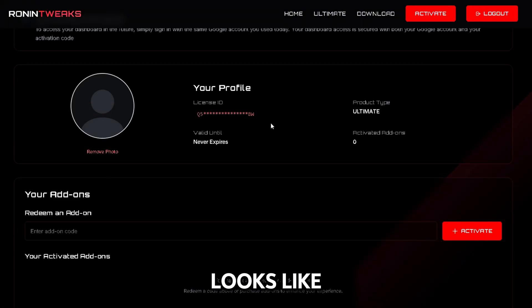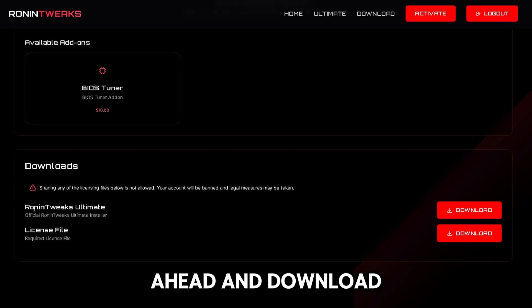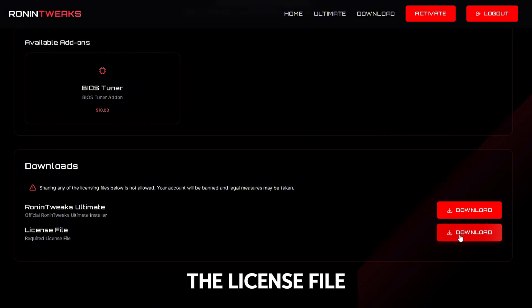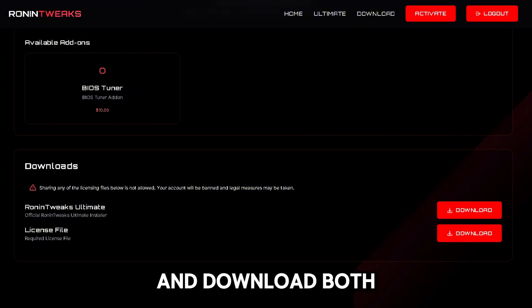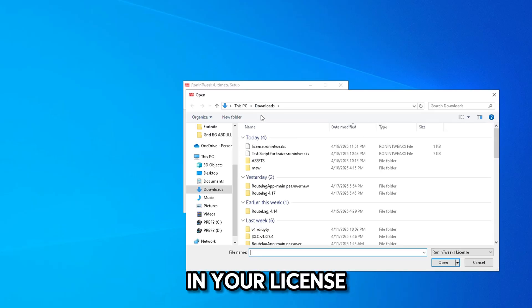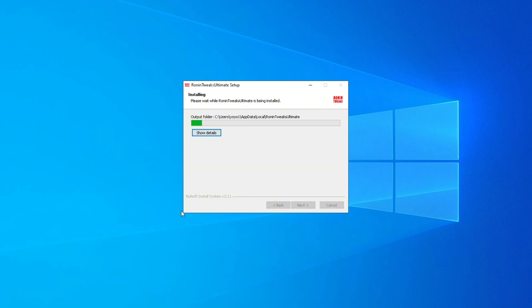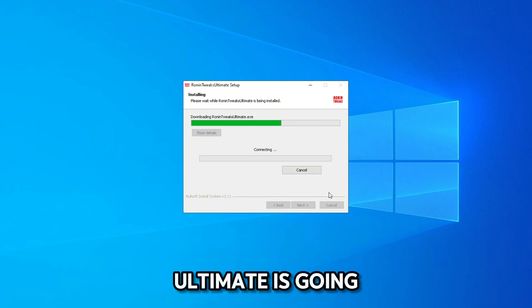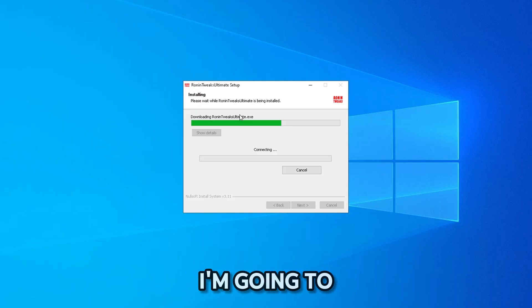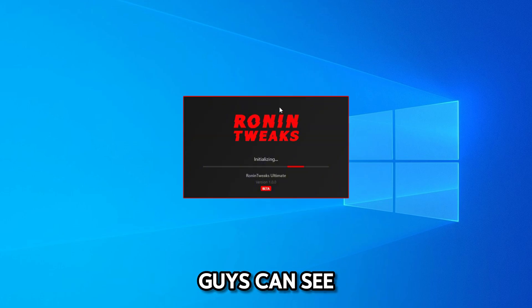Once you access the dashboard, you can see how it looks. You can optionally add on the BIOS Tuner, which I'll get into in a moment. Download the Ronin Tweaks Ultimate installer and the license file, then open the installer, put in your license file, and click install. Ronin Tweaks Ultimate will now install, and I'm going to showcase everything you need to know about all the tweaks and features available.